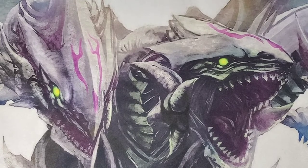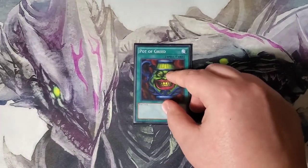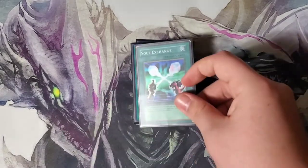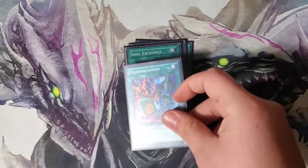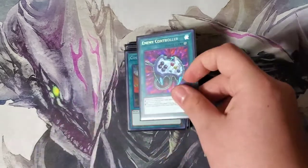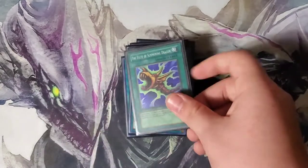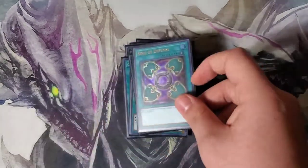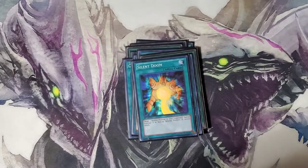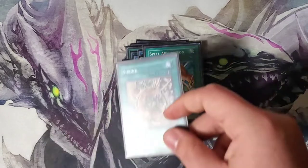Now, on to his spell cards. We have the most powerful card in existence, Pot of Greed, Monster Reborn, Soul Exchange, Polymerization, Cost Down, Enemy Controller, 2 The Fluidest Summoning Dragon, Ring of Defense, Silent Doom, Stop Defense, Spell Absorption, and Shrink.